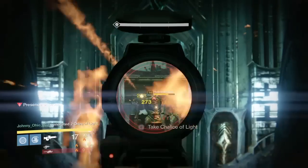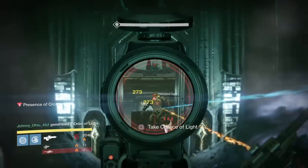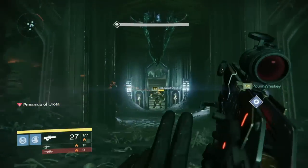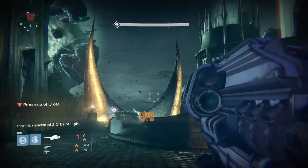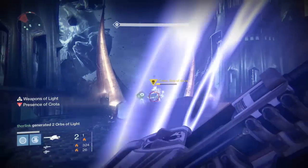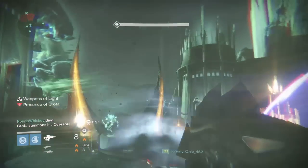Now here's us killing the Oversoul. We go back far in the room, pass around the Chalice, and you'll be good. He takes down one of our teammates, but we kill the Oversoul early.